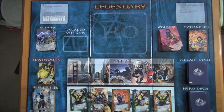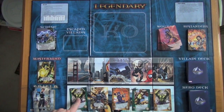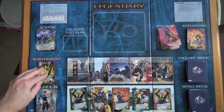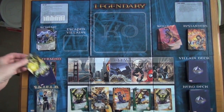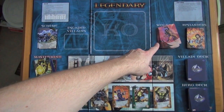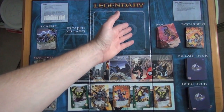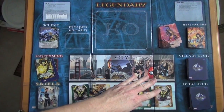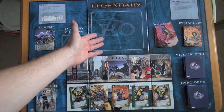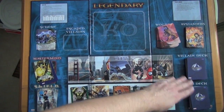Here's the board set up in Legendary. You've got the city where the villains are going to go, HQ where heroes are available for recruitment, a stack of Maria Hill cards, the mastermind with tactic cards underneath, the scheme for this particular game, a pile of wounds to take — wounds are terrible, just garbage filler that takes up space in your deck. You can remove wounds by not recruiting and not fighting for a turn, sending them to the KO pile. You've also got bystanders, the villain deck, and the hero deck.